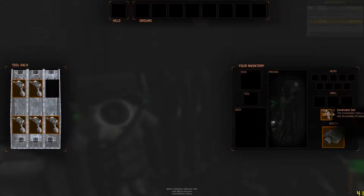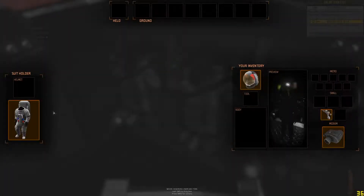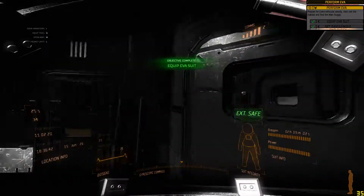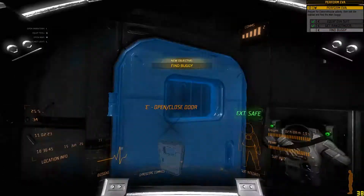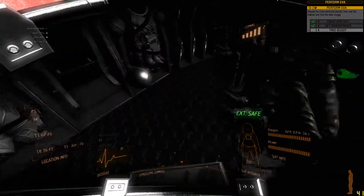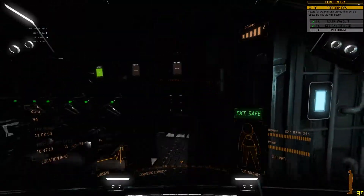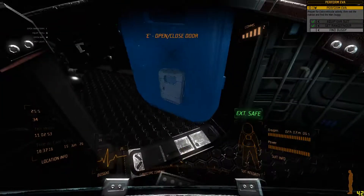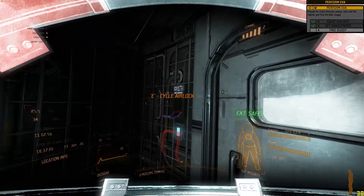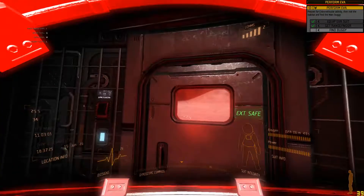We need to suit up to go outside. Probably should take a drill with us too, yeah, why not. Let's pop one of these bad boys on — we got a suit, we got another suit. Is this the way we go? No, that's the house, we don't go there. I keep being in the way of these doors. Things are a little cramped. Am I supposed to cycle the airlock now? Close the door, then cycle the airlock. Get my PhD in astrophysics and then leave.